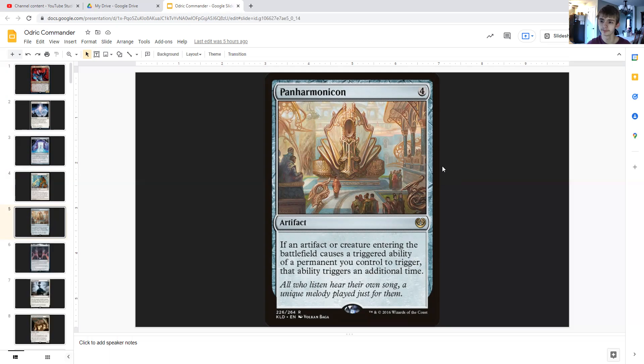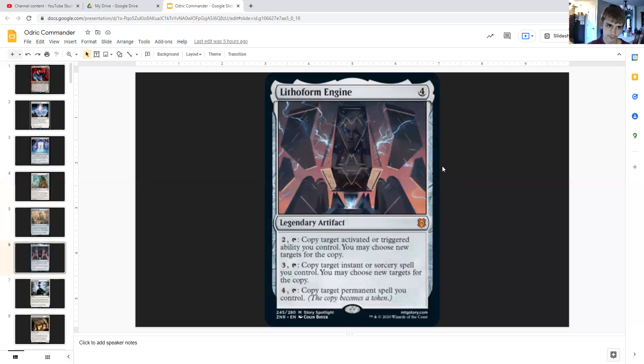Panharmonicon is four generic, an artifact that says if an artifact or creature entering the battlefield causes a triggered ability of a permanent you control to trigger, that ability triggers an additional time — doubling up Odric's ETB effect. Lithoform Engine is four generic, a legendary artifact that for two you can tap to copy a target activated or triggered ability you control, and you may choose new targets for the copy — so we can copy Odric's token ability.